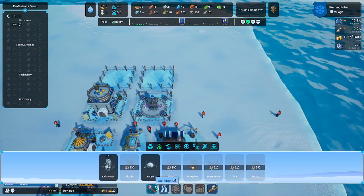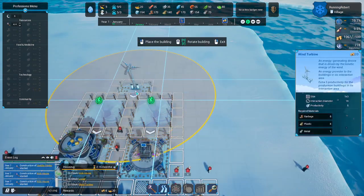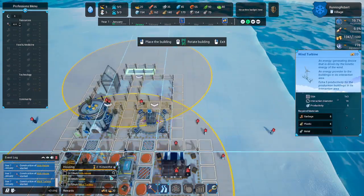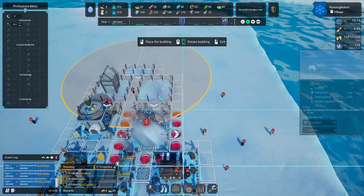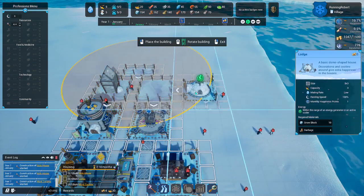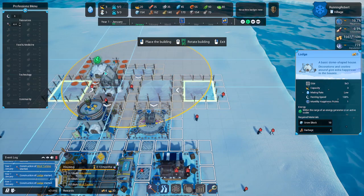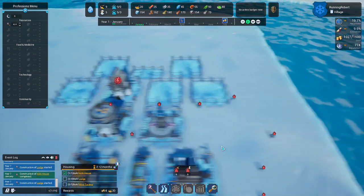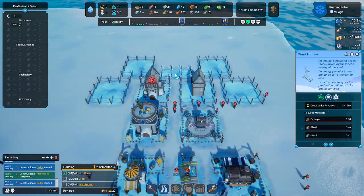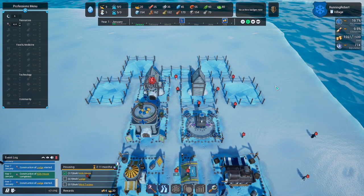We also need to build that wind turbine to power it. Electricity is right here, and we can build that right here. Now we need the regular houses — go ahead and build the lodge. It'll tell me if I'm out of the power station range, so hopefully I am not. We're going to build 4 of them to start. We're going to make this highest priority, because once the wind turbine is good, we are in good shape.